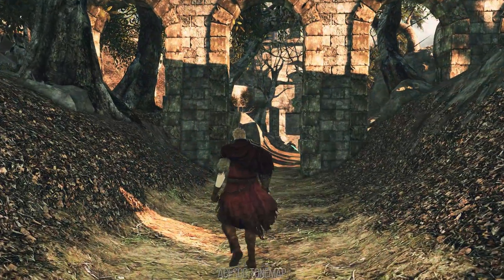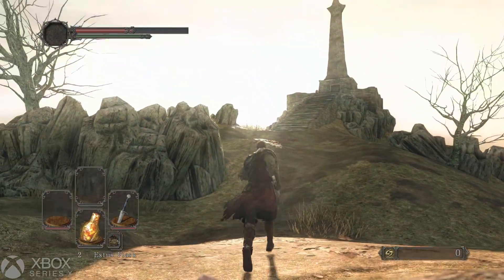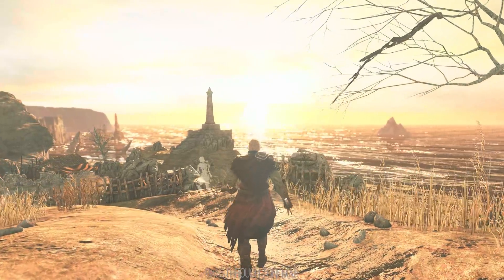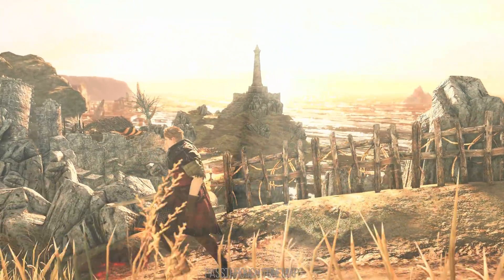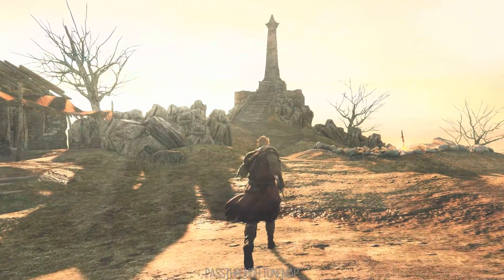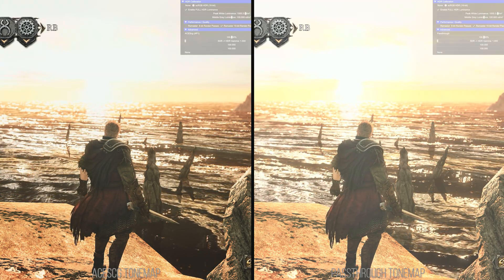Another game I wanted to try out was Dark Souls II: Scholar of the First Sin, as my colleague Tom Morgan gave it a try and it's DX11. With auto HDR on Xbox Series X, he described how that feature was making the skies and text very bright and uncomfortably bright. Here, loading up the game using the pass-through HDR tone mapping mode, I experienced a very similar thing — going around Majula, any tiny bit of the sky on screen was really bright and would not be comfortable for most people. That amount of light also crushes the detail in the sky itself. Switching over to the default ACES-CG tone mapping mode really helped out in Dark Souls 2, as it localizes the brightness more and offers greater image contrast.